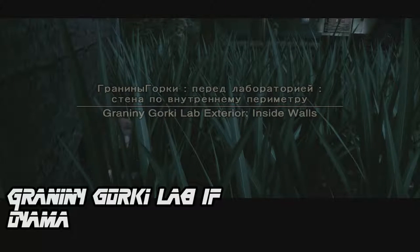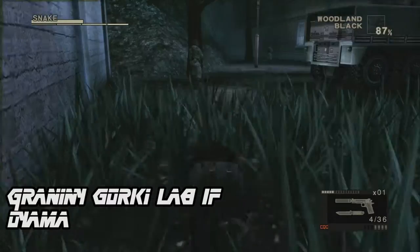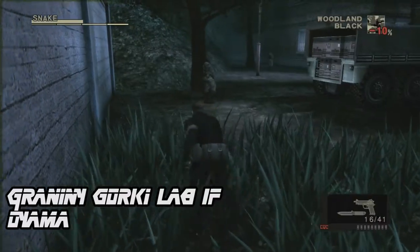Now this face paint is easily missed. When you get to the Granny Gorky labs, enter the building using the air duct. Turn left to get the all yellow face paint.